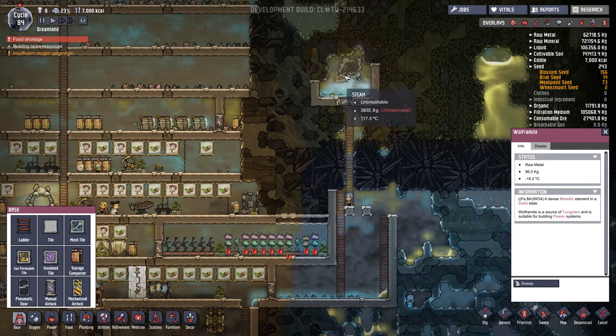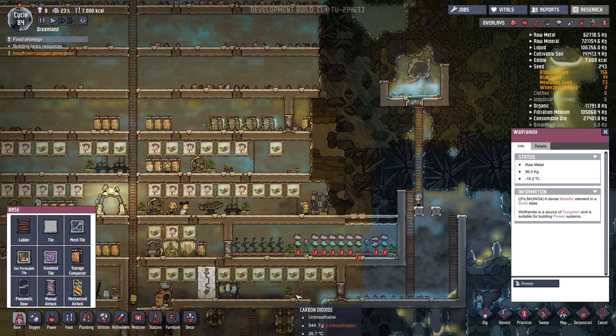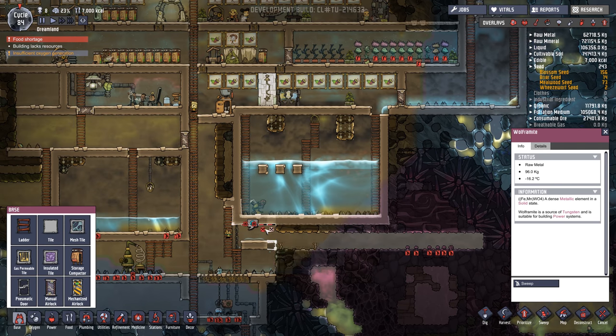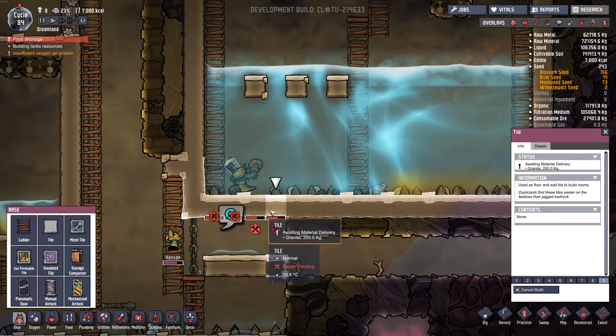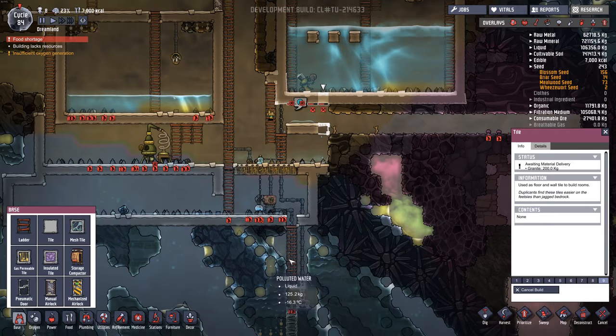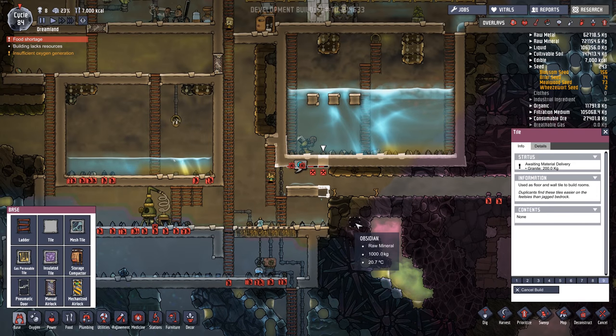I let some more water in from our geyser down here, and it added more water, but with a bit of a problem — this tile is starting to break. And if we don't fix it fast enough, it's going to break and just kind of flood the bottom of our base, which is not going to be good.